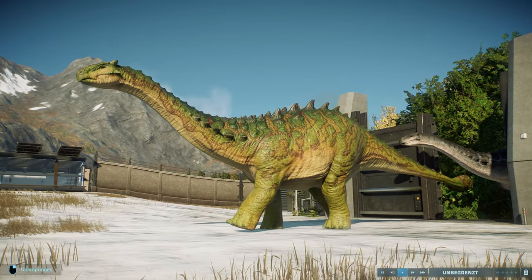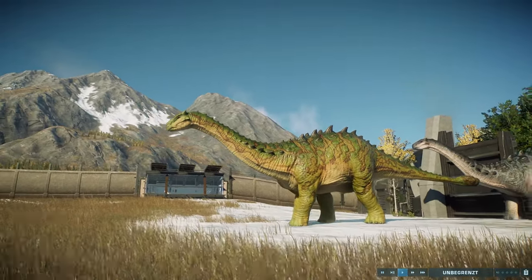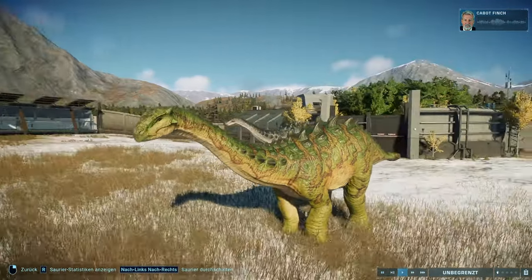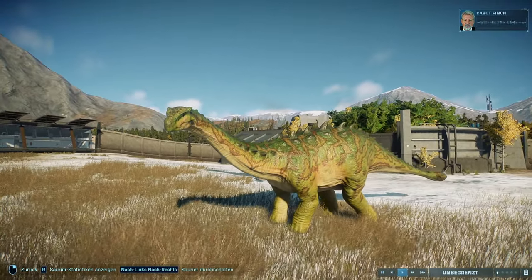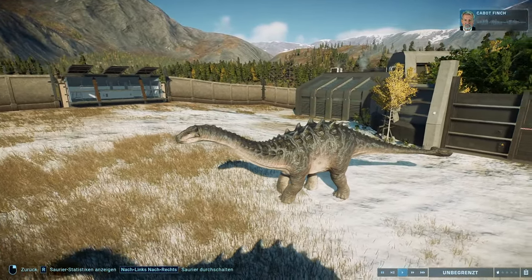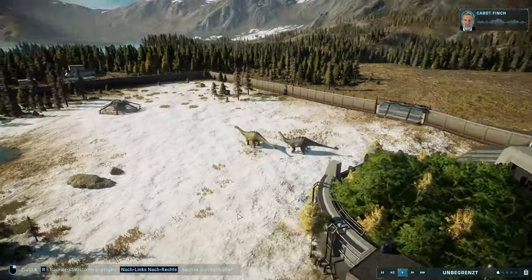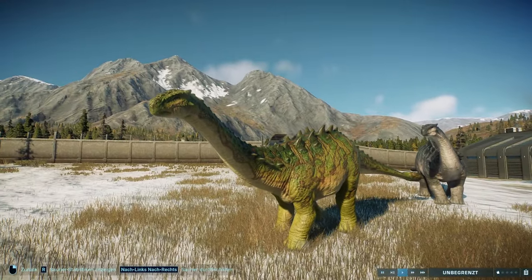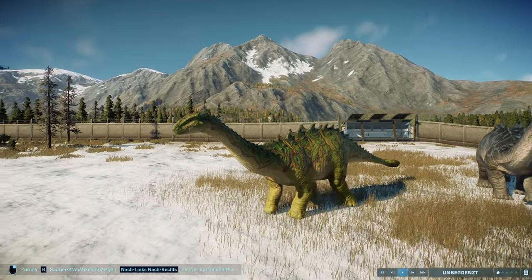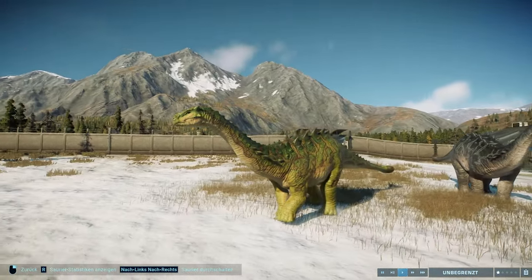Das ist der neue Ankylodocus, eine Mischung aus Ankylosaurus und Diplodocus. Liefern Sie ihm bloß keinen Grund, damit Schwung zu holen. Einverstanden. Ja, der hat sich auf jeden Fall verändert, aber ich finde zum Positiven. Sieht jetzt noch wesentlich mehr in Richtung Ankylodocus. Vorher war es halt irgendwie nur ein Diplodocus mit einer Keule hinten am Schwanz und ein paar Stacheln auf dem Rücken. Und jetzt ist er durch die neue Körperform definitiv mehr die Mischung zwischen den beiden.